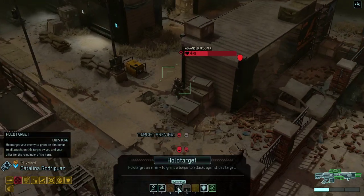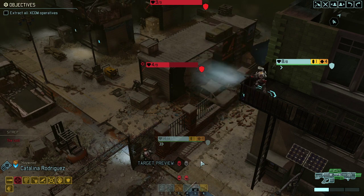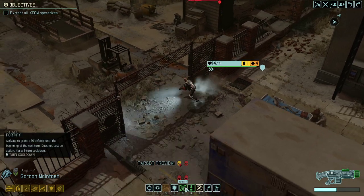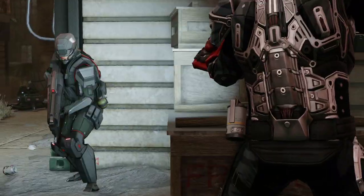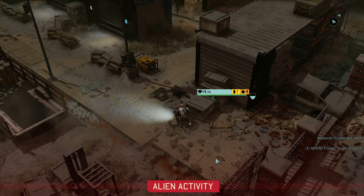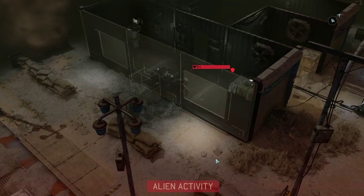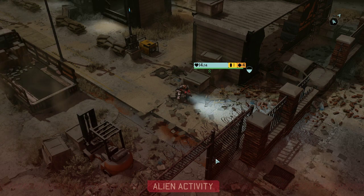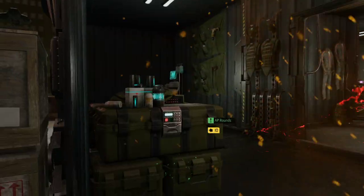Hayward is pretty damn good at hitting targets. Moving rec time here, we're going for Fortify which will essentially mimic full cover — and that should be a kill. Two down, one more to go. That's a pretty solid chance to hit him. Nice.